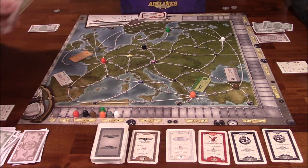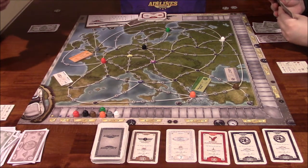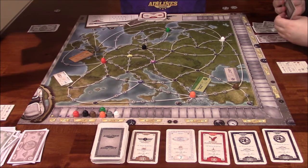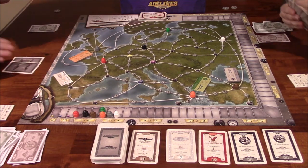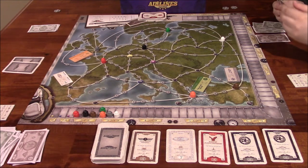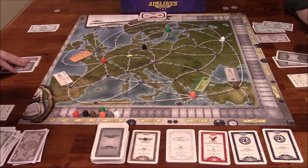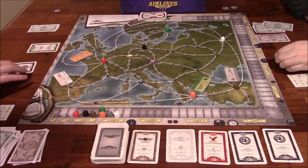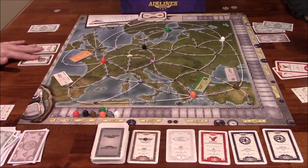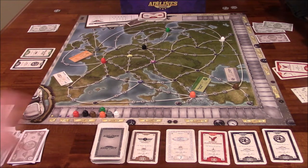We've got a hand of eight cards. We have to choose two to put face down in front of us, and then flip them over at the same time to reveal our starting portfolio. I'm going to choose this one and this one. So I've got a green and black, and you've got two reds from the looks of it.